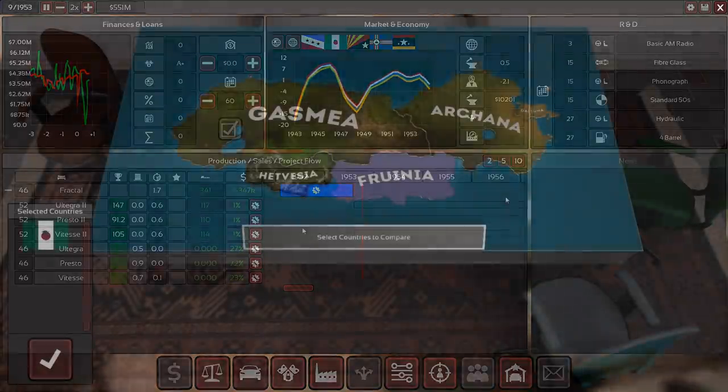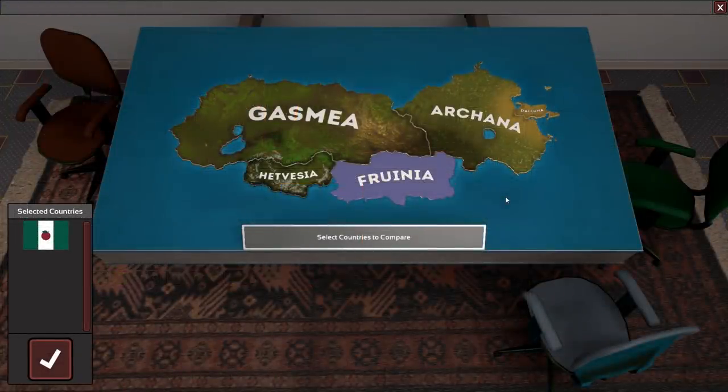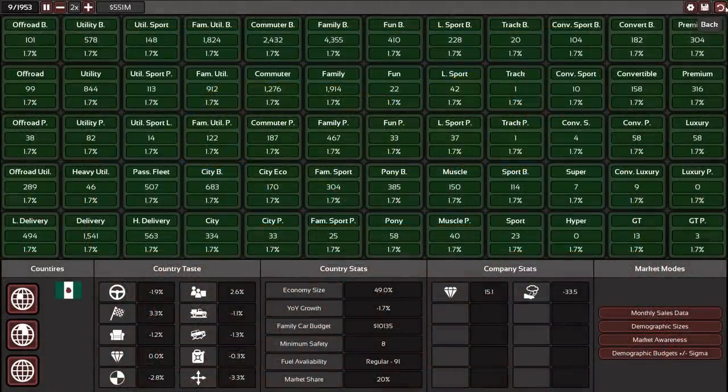One more thing to note: over time, regions will unlock for you, and that is a massive opportunity. As soon as Gasmere unlocks from Ferenia, that's a big market you want to conquer. On the other hand, if you're in Gasmere and Ahana unlocks, that might be an excellent opportunity for outsourcing labor. At this point I've armed you with the basic concepts — explore further yourself. I'll be making a let's play to check balance and game mechanics, and I hope you found this useful. See you next time!